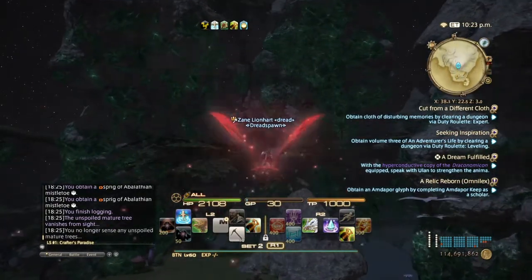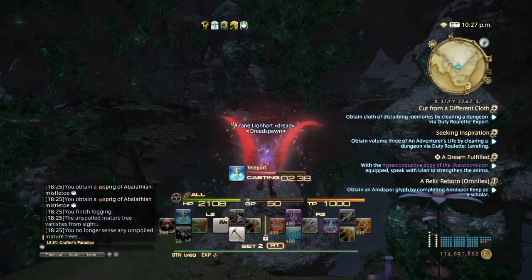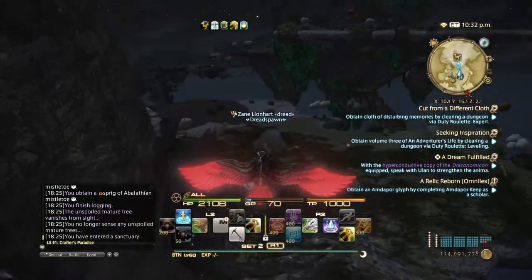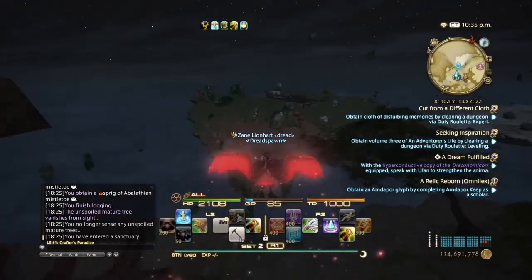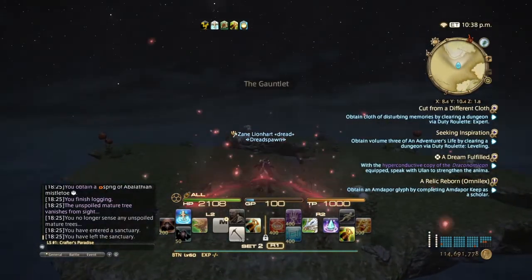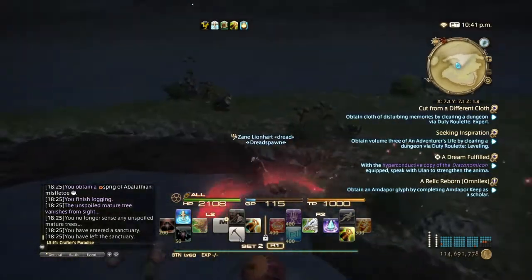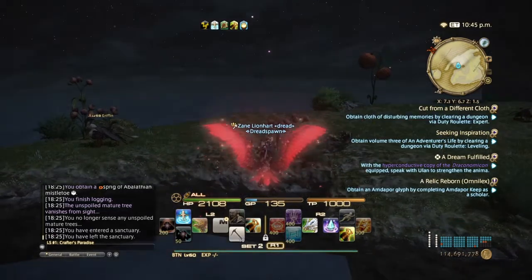So the next node will be Red Quartz on the other side, so you want to go to the Vanu Vanu area — come over here to Griffon's Island. I call it Griffon's Island because there are a bunch of griffons everywhere. Around here is where the Red Quartz node will pop, and that will be at 12 AM — that's when it will pop.